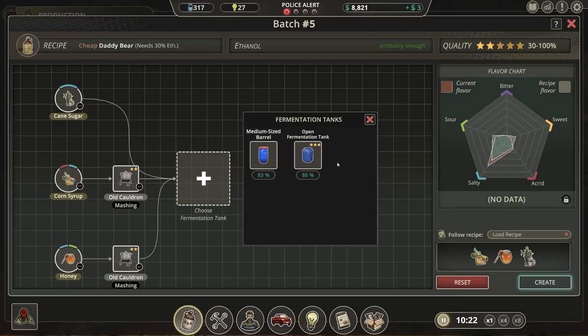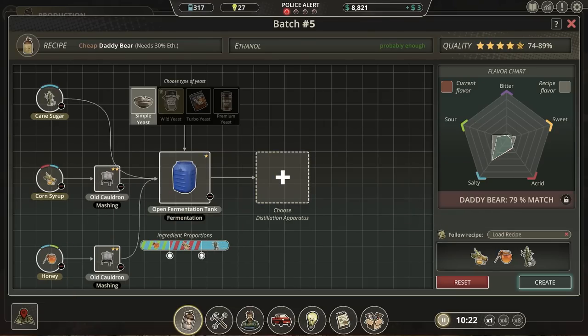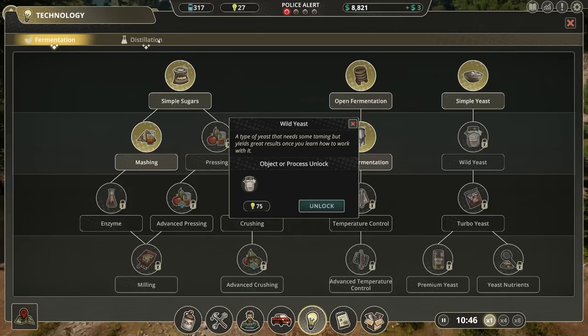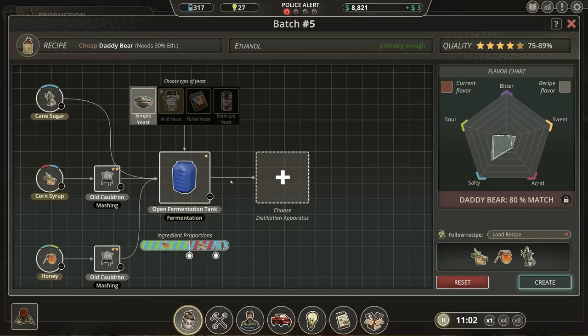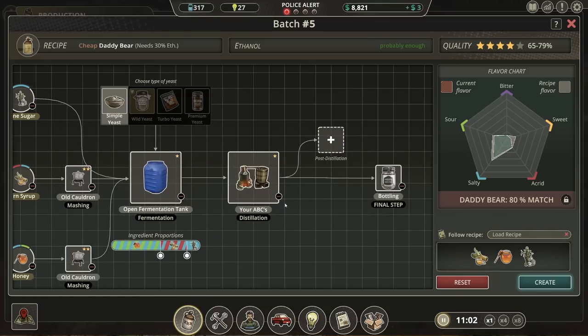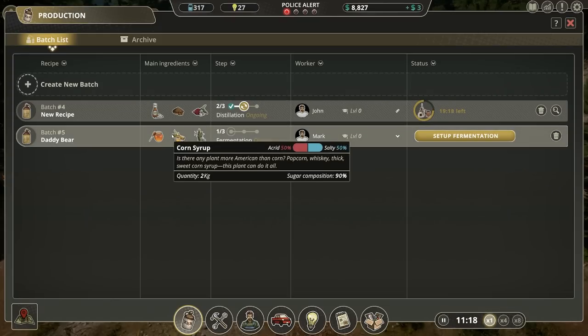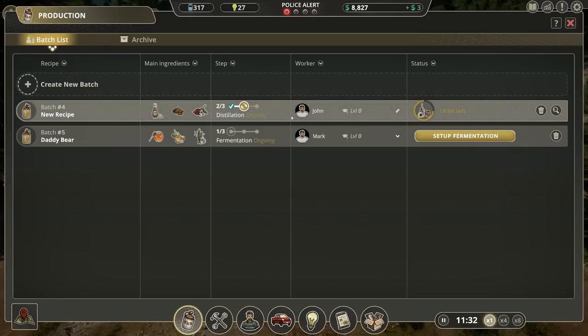Let's adjust the recipe so that it can be — how much does this sell for? Sells at a good price. Let's continue to make daddy bear. What the heck? 80% match. Is that it? Maybe it's just a different type of yeast we need to throw in here. Are there any other types of yeast we can unlock right now? No, unfortunately. That may very well be where we are struggling. This is daddy bear, this recipe, isn't it? We don't know what this other recipe is yet.